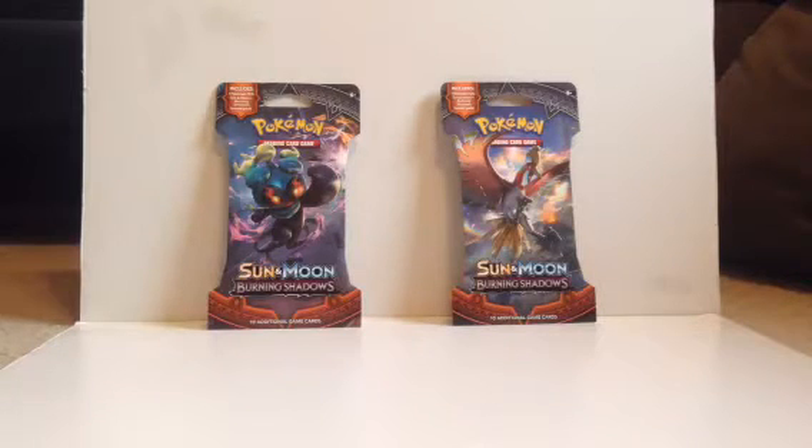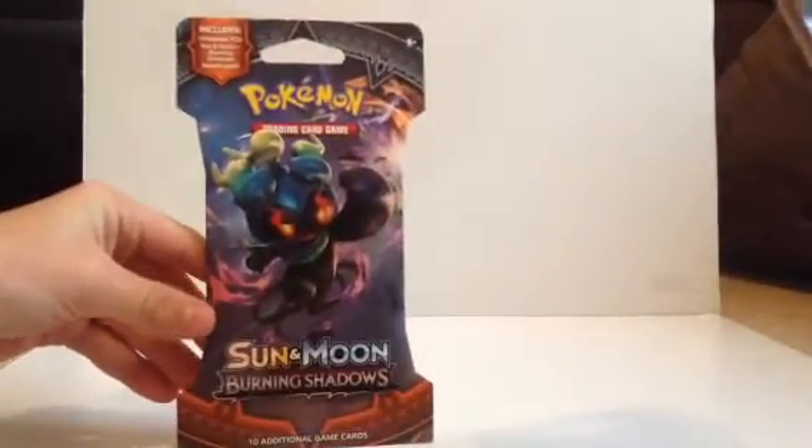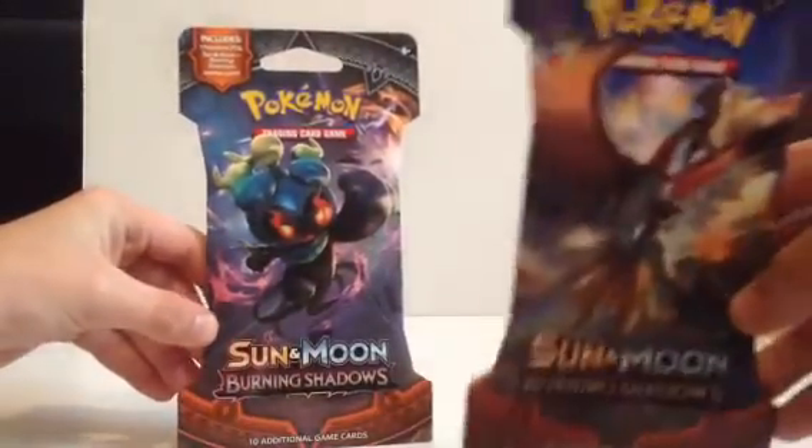Rocketman, do you want to go first and pick one of the packs? Yes, I would like to pick one of the packs. I will pick this pack. So this is the Sun and Moon Burning Shadows Pokemon pack with the bird thing on it. Yeah, that's Ho-Oh. That should be Ho-Oh. Whatever one.